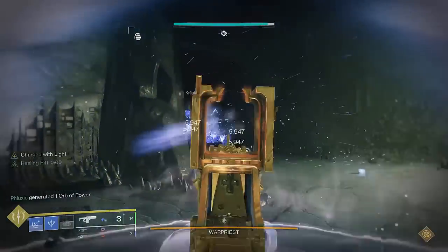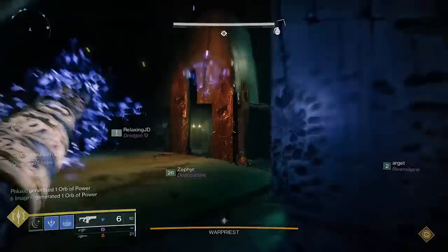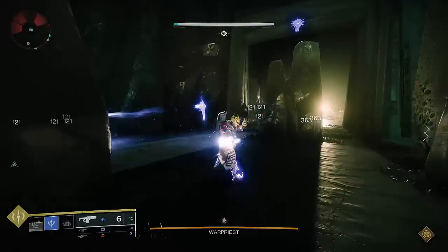This build video will go through a number of stages, in which I'll introduce you to the basic pieces of the build, and slowly build up to the final shape of the build. Stage 1 is what I like to call the Baby Binder stage. In this stage, we're just going to focus on setting up the basic skeleton loadout and introducing you to the basics of how the ability loop works.